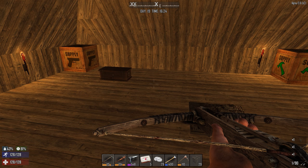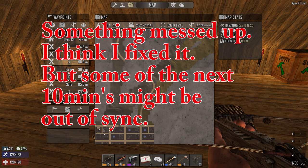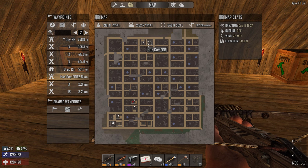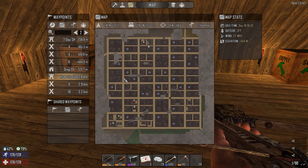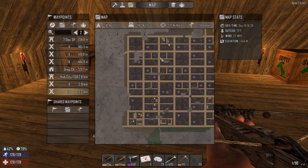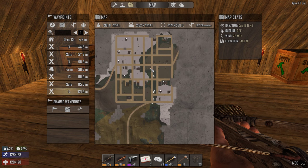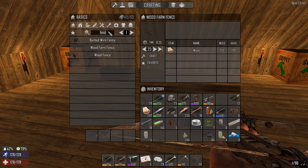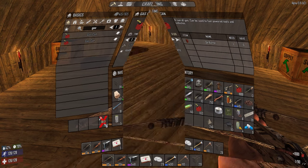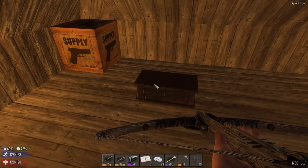Okay guys, I'm back and the day's gone. I ran back home but before I did I was thinking about the mini bike and the fact that I'm gonna need a lot of gas. I looked around and I know there was a gas station in the hub city, so I went there and picked up all the oil barrels I could. I came back to base — check out how much gas you get from these things: 600 gas per oil barrel. So I've got 3,000 gas now — gas is not that hard to get anymore.